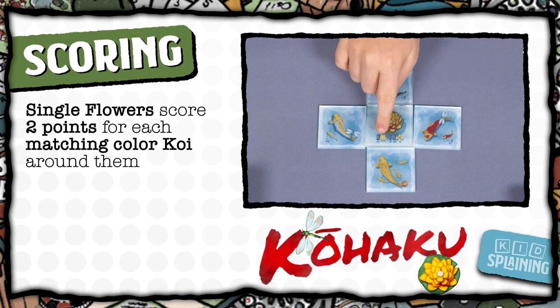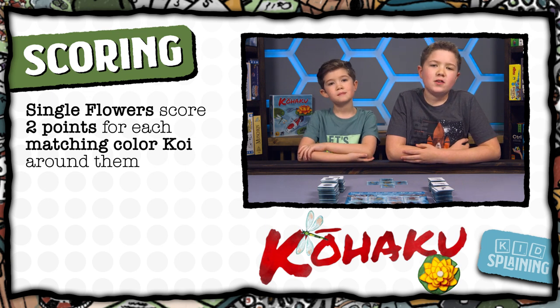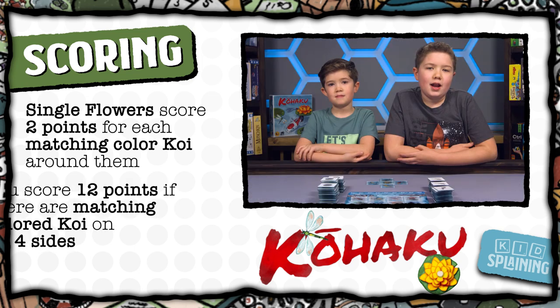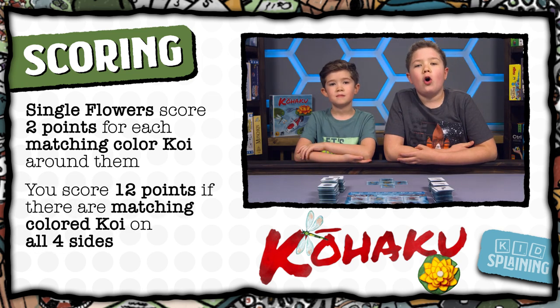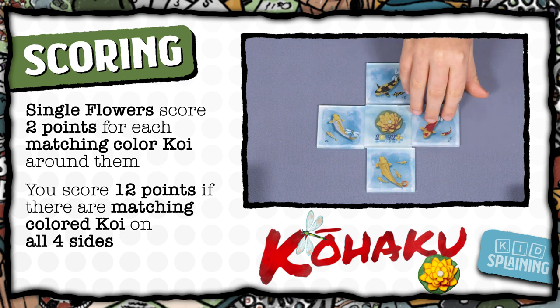Single flowers score two points for every koi next to them that has the color of the flower on the fish. So yellow flowers score for any yellow fish next to them, even if they aren't solid yellow — as long as they have yellow on them, they score. And if you have the correct color fish on all four sides, the flower scores twelve points. So this would give me six points, but this would give me twelve.